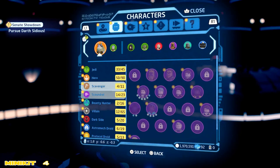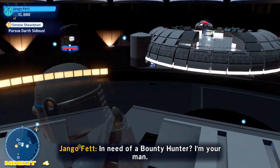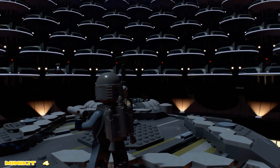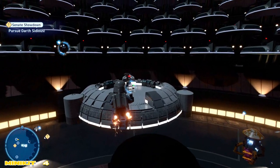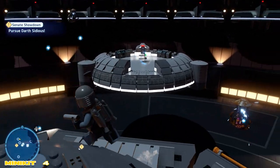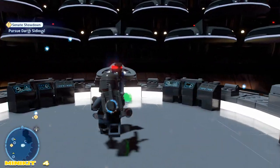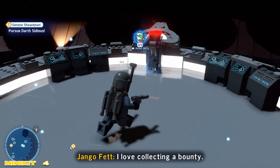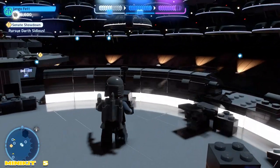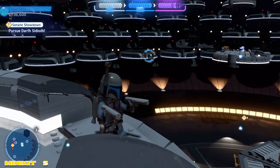Next up we're going to toggle over to a character that has the glide or jetpack ability. In our case we're going to choose Jango Fett. This is kind of a pet peeve — I'm not a big fan of how the controls are for selecting characters. I miss the old big character grid. I know there's a ton of characters, probably too many for one grid, but I would have accepted a second page versus how they have it now. There is a switch right there — you might be able to use a Force character to flip that from a distance, but I'm not sure. I went ahead and flipped it manually.